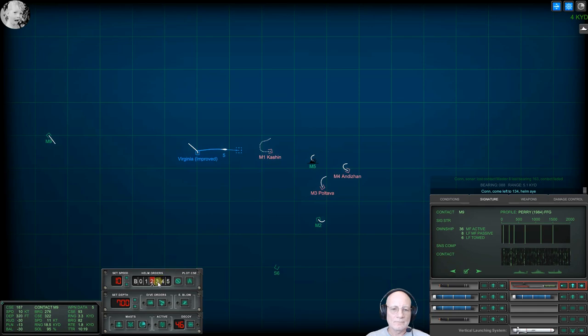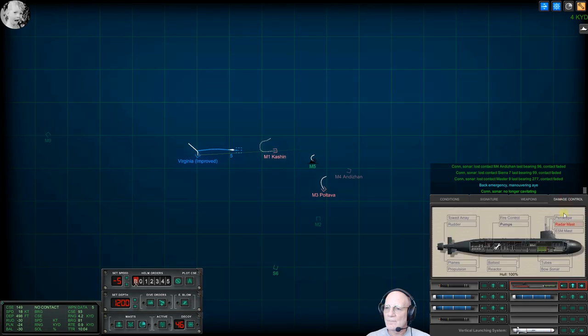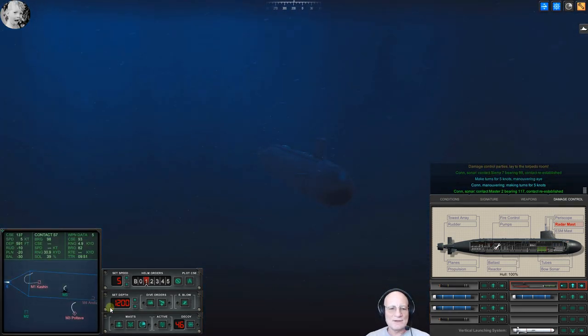Come left to one. Con sonar we are cavitating. Make depth one two zero zero, dive by. Con radar mast has been damaged. Oh, for God's sake. Con sonar no longer cavitating. Damage control parties into the torpedo room. Lord — how could I screw up enough stuff? Once again, we'll call it the radar mast damage channel.